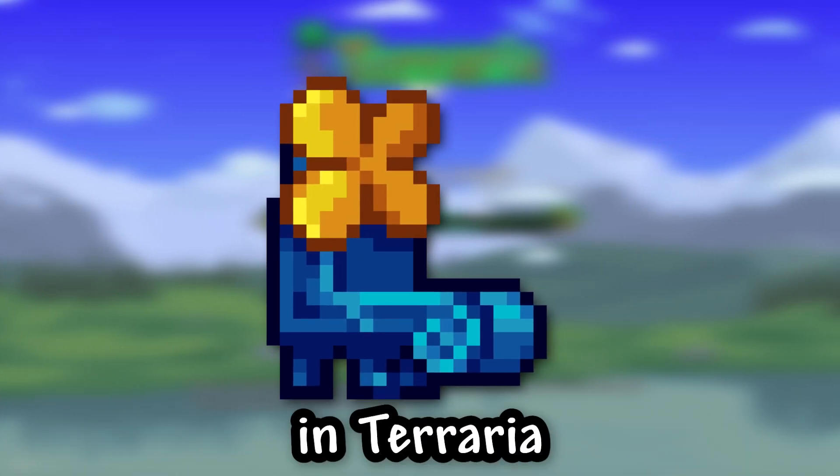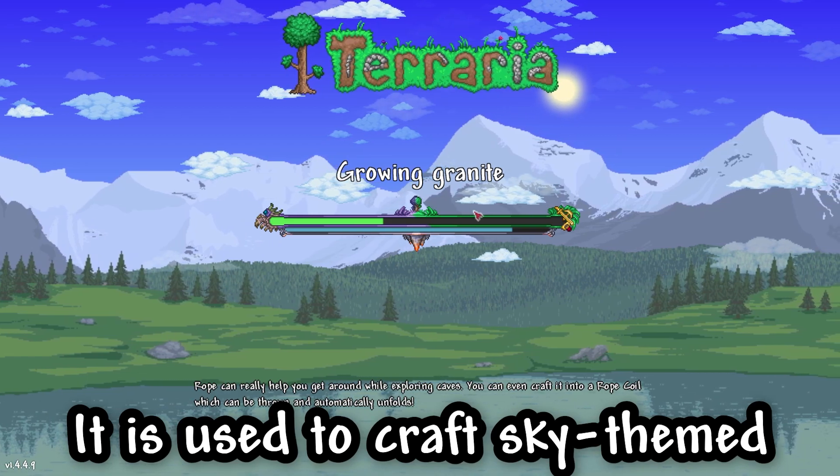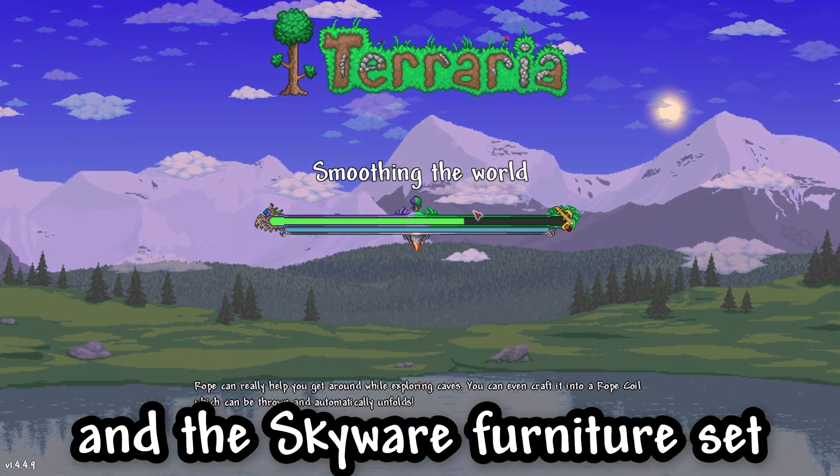I will show you how to get Sky Mill in Terraria. The Sky Mill is a crafting station used to craft sky-themed blocks and the Skyware furniture set.